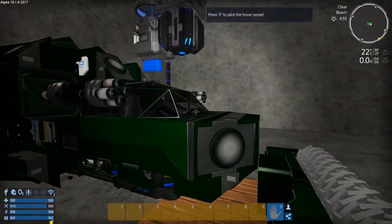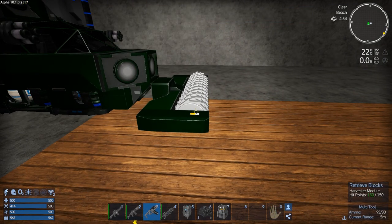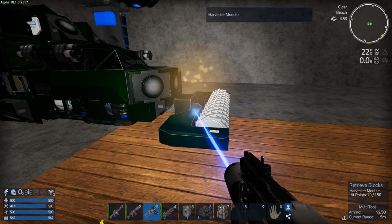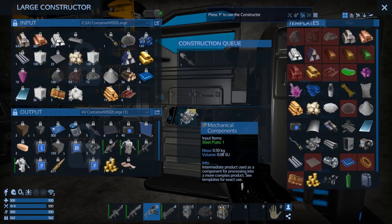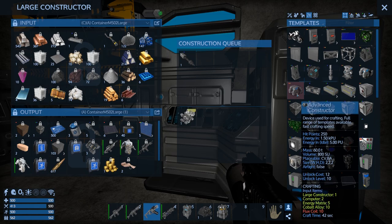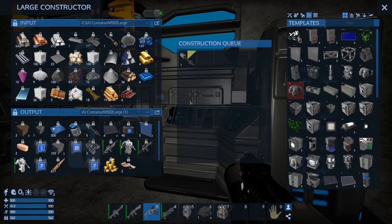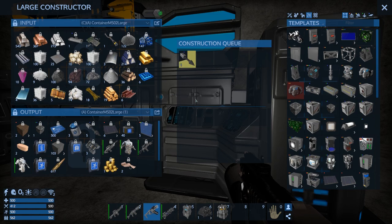What else are we going to do to pimp out this ride? I guess we've got to remove this now — it's going to be in the way. What do I have the mats for? No flux coil — yeah that sucks. I could build one using a factory blueprint, but I'm not going to worry about it.